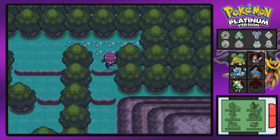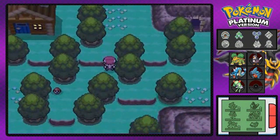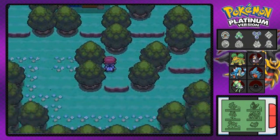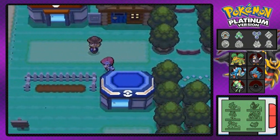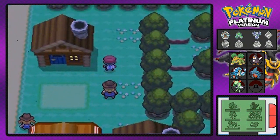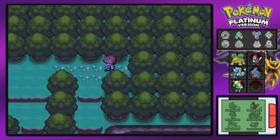There's a cave right there — pretty cool. But first let's grab this item: we found a PP Up, which is awesome for boosting Power Points on a move.